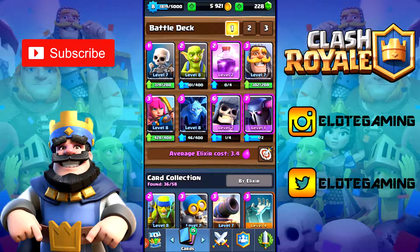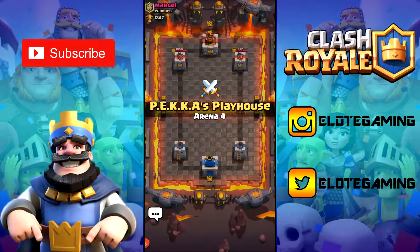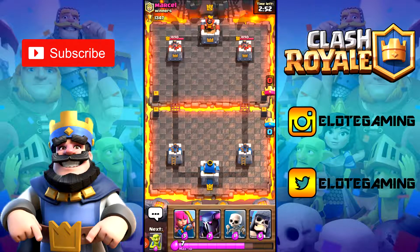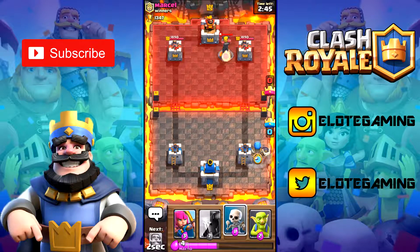We could upgrade Archers but that's about it for now. Let's go back in and try to get another battle. We'll try to put the PEKKA down more effectively this time. Oh — we can mute opponents now? Let's see what that does.